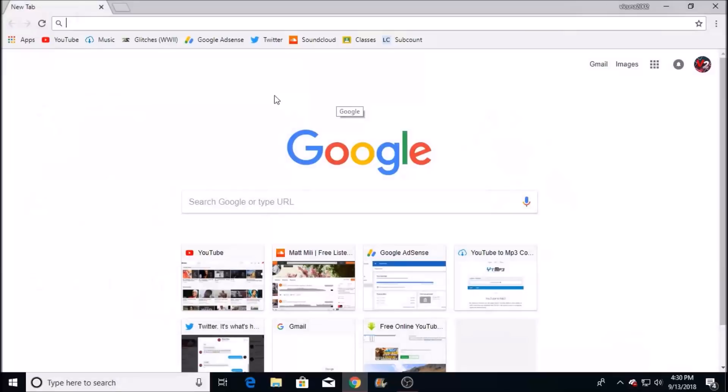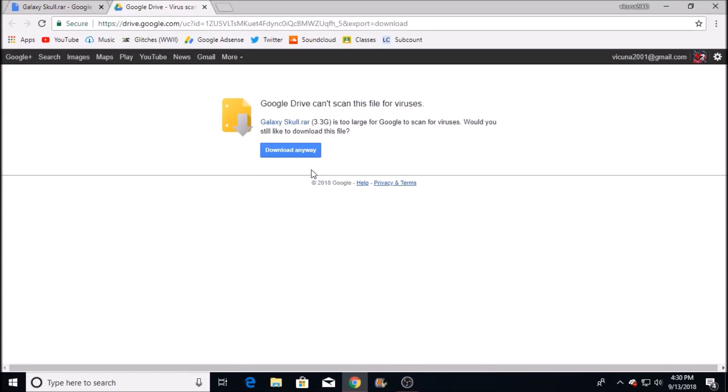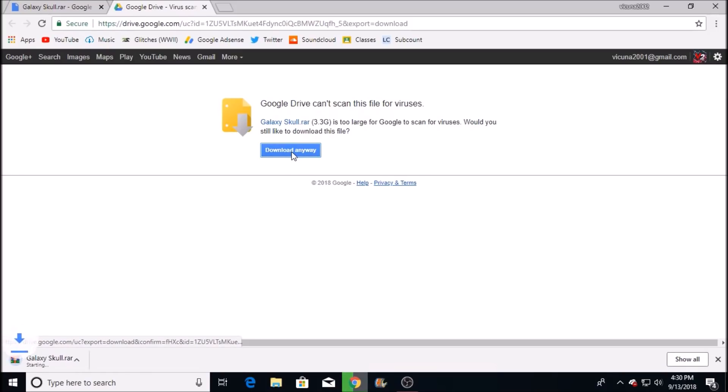Now if you have everything set, you're ready to do this. First, go ahead and click the link in the description below and it should take you to a Google Drive link. Simply click on the little blue bar which says download, and it should take you to another page. Then go ahead and click download, and it should start downloading. It's 3.4 gigabytes — it only took me about 5 or 10 minutes, so just go ahead and let it download.